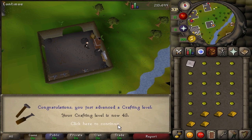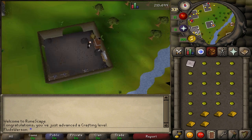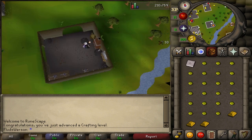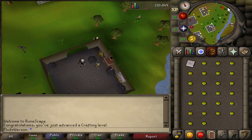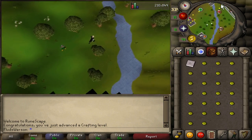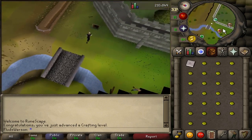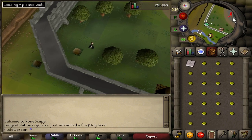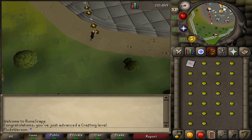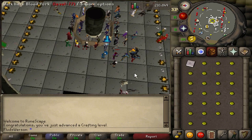Flax to bowstring won't be as bad since flax is only 5 gp a piece. Buying another couple hundred gold bars and let's make more cash. 43 crafting — easily my highest level at the moment. It's really quick with gold amulets and extremely AFK. Overall it's a good way to start crafting. I got 8 crafting from the Dwarf Cannon quest, so this is all the crafting I've done and I'm already at 43. We were at about 100k going into this — hopefully breaking 200k.